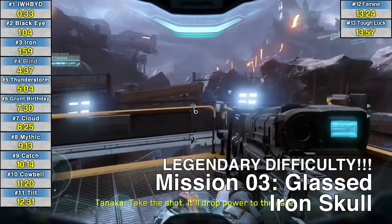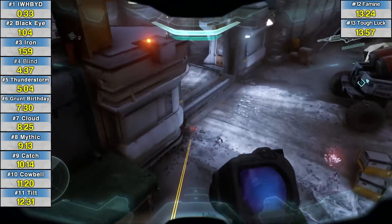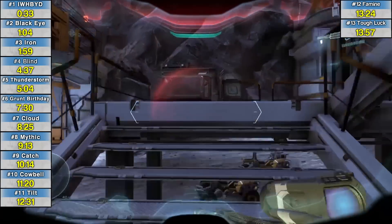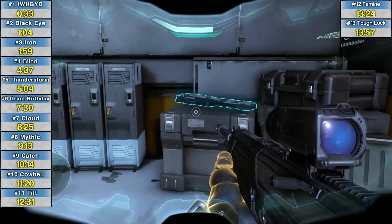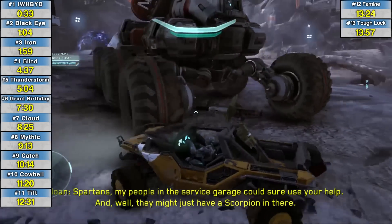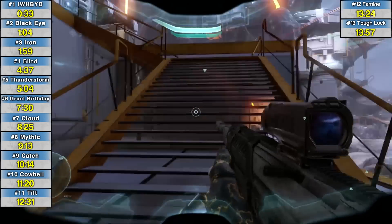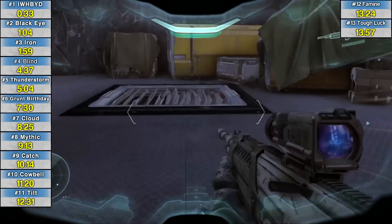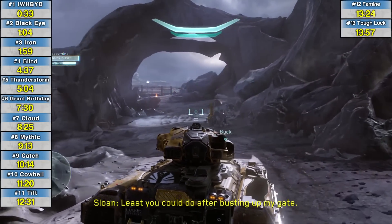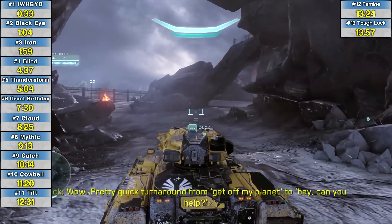Third skull, Mission 3 Glassed. This one you have to do on legendary difficulty — it's the trickiest one to get in the game. This is just the opening area of the mission. After you get that gate down and before you get in the vehicles to speed away, grab that Spartan laser — that will make your life a lot easier later on. Save it and speed past all the enemies that you can. Eventually you'll get to a point where you can get a scorpion tank. You don't have to break through the ceiling to get it, but I jump through the ceiling to save the Spartan laser and do it as fast as I can. Get the scorpion tank as a backup.